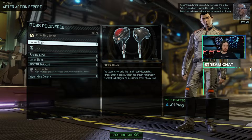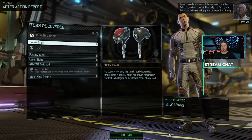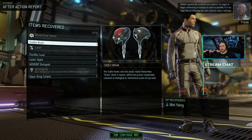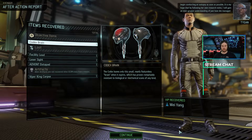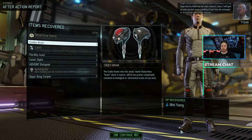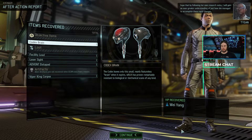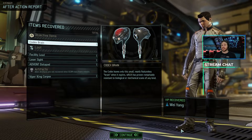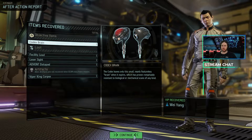Having successfully recovered one of Dr. Valen's genetically modified test subjects, Shen is eager to begin conducting an autopsy as soon as possible. It is her hope that by following Valen's own research notes, she will gain a greater understanding of how she managed to accomplish these rapid changes. And we got another scientist, which means our research is going to go faster. I believe we have now hit the four scientists that you need to complete the game.